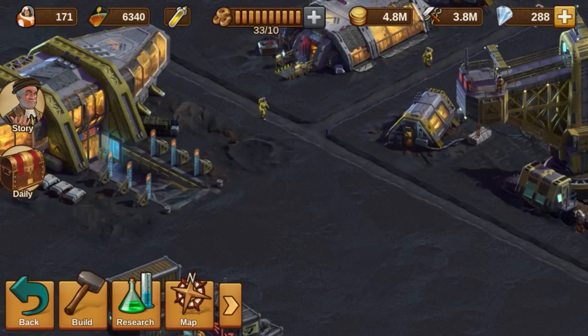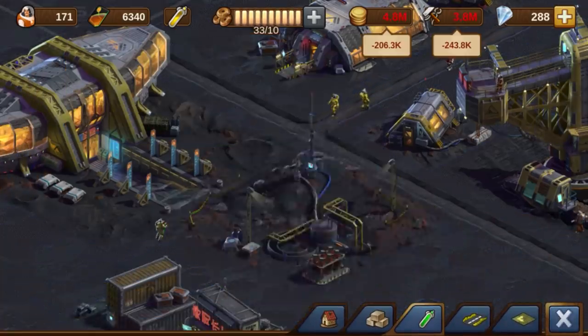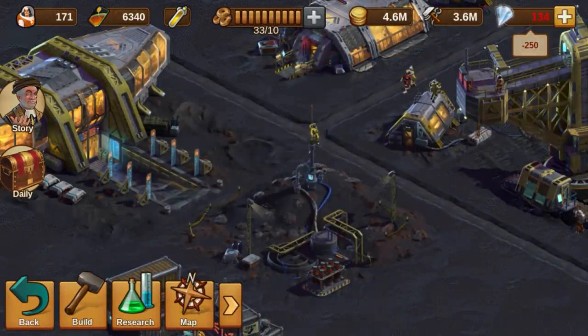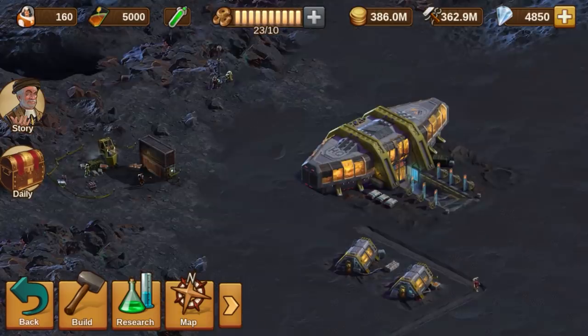Speaking of resources, another important need for your new colony is life support. It provides you with a discount to your goods productions in your colony. To help it become even more productive and successful, you will need to place life support buildings. When fully charged, life support will lower the coin and supply costs of your asteroid belt goods.